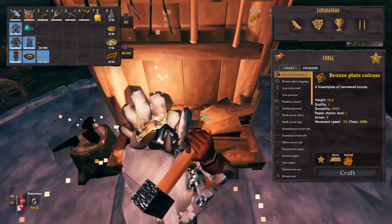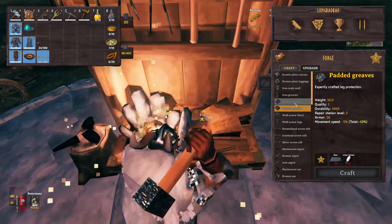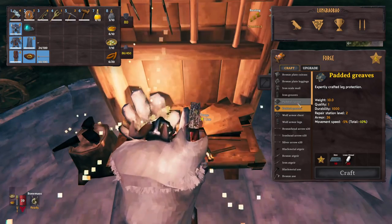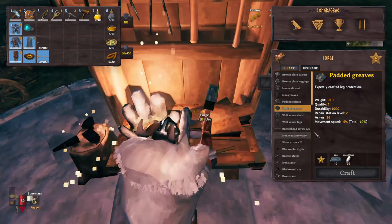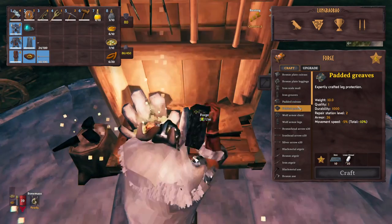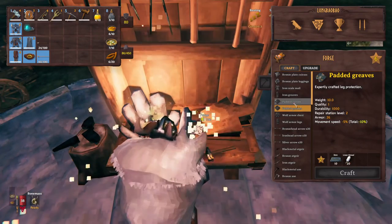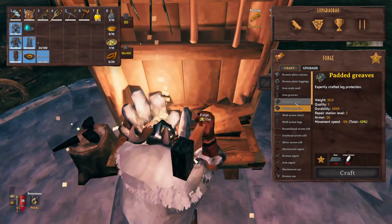Let's check what sort of recipes we have in the forge. It seems we have two options to upgrade some of our armor. It requires both iron and linen thread — 10 iron and 20 linen thread.